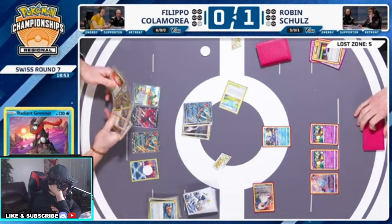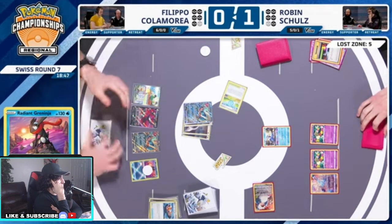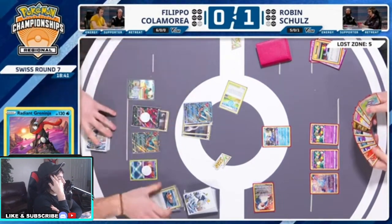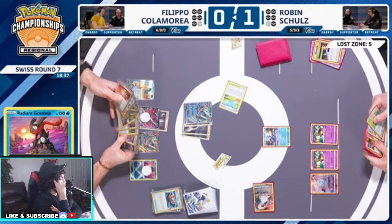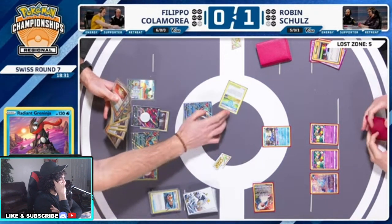Robin's Trekking — what can he do here? All he can do is just attack into the Cram, get rid of it. Maybe try to get rid of one of those Comfeys. But he doesn't want to leave the Cram on board. Force Sealstone has not been used yet. We have an Iona in hand for Filippo — could use it, good turn to use it to be honest, make the opponent's hand smaller.